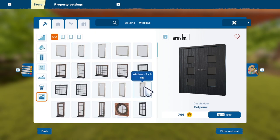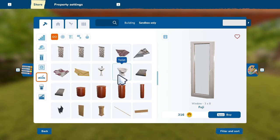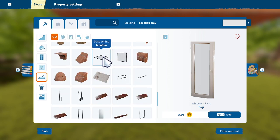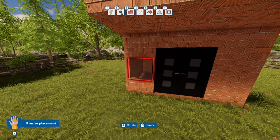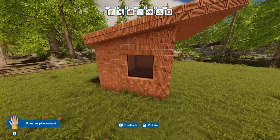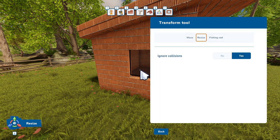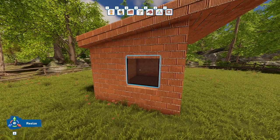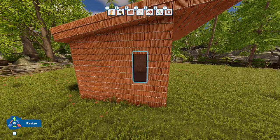A really cool feature I learned recently: you can use the windows provided in the game, but especially for a modern home style, try using glass walls and glass ceiling tiles — this way you can make a window any size you want. Place it on the wall, but it might be a little too big to start with. Go to the Transform tool, make sure it says Resize in the bottom left corner — hit Q to change that — and then click on the window and make it skinnier to match what you need.